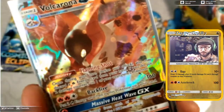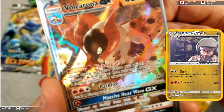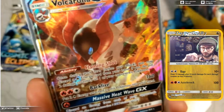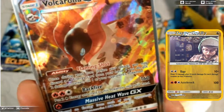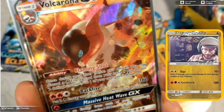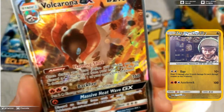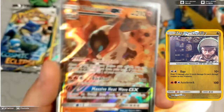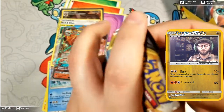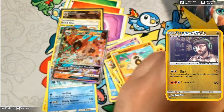Our rare is a Volcarona GX with Flaming Shot! And since I pulled the Larvesta earlier, I can actually evolve into this Volcarona GX. Its ability lets you discard a fire energy from your hand to put two damage counters on one of your opponent's Pokémon. Backfire does 160 and puts two fire energies back into your hand. Massive Heat Wave is the GX attack. Nice pull — a Volcarona GX!